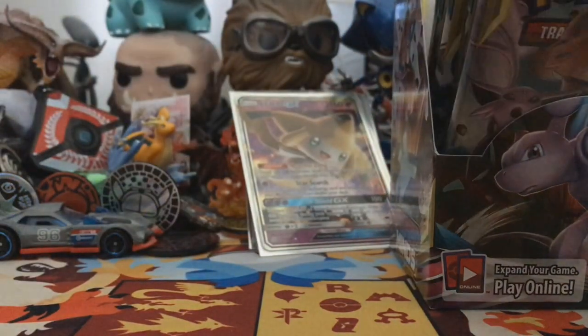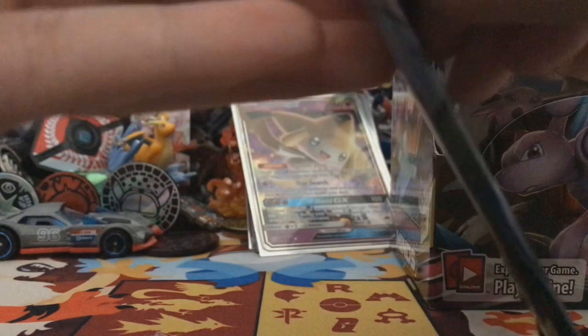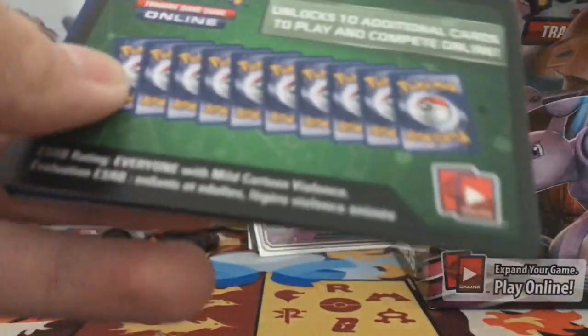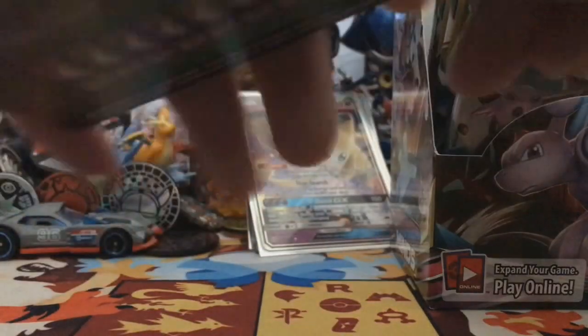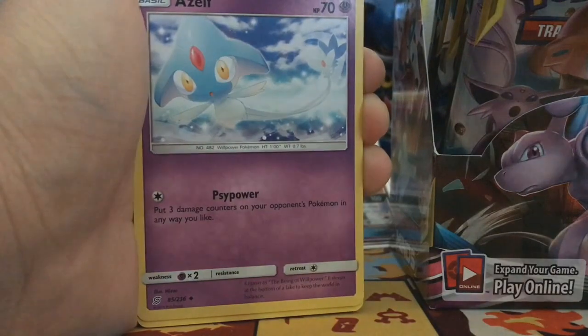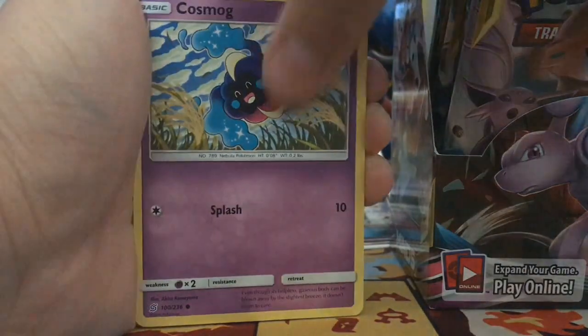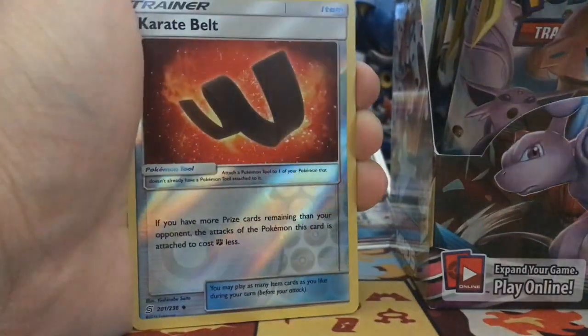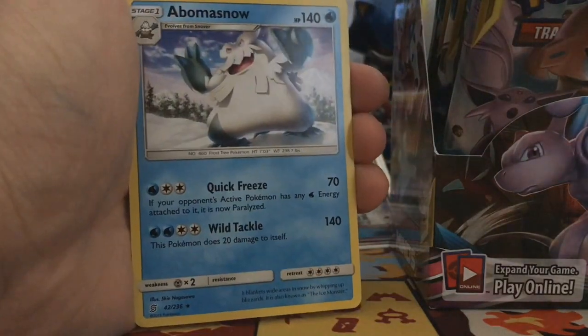So far nothing major — I feel like most of our hits were from the other side. You guys saw the code card. One, two, three, four. We got a Fairy Energy, Blade Channeler again, Xilff again, Cosmog again — come on, there's no way this is that coincidental. Reverse Expert Belt and Abomasnow non-hollow rare.